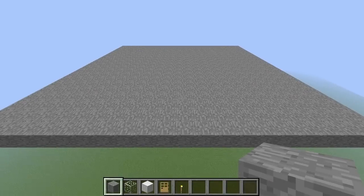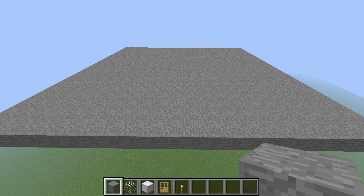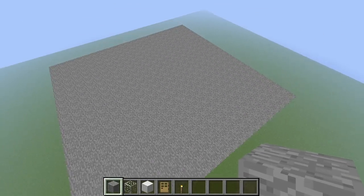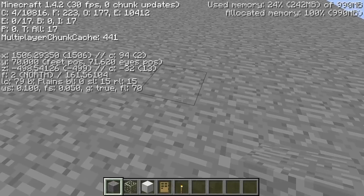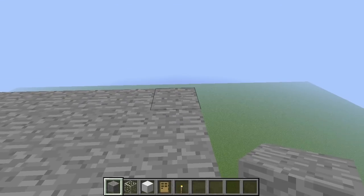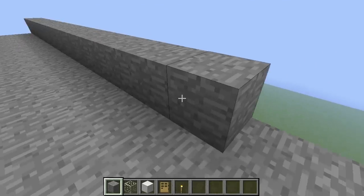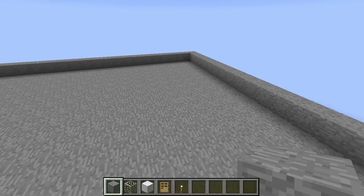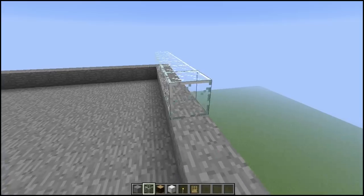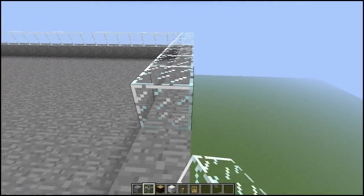Once you've got your villager situation under control, the first step of building the village spawn tower is to lay down your bottom floor. Go ahead and build a 21 by 21 flat platform — I'm building mine at Y equals 70. Once you have your platform set up, go ahead and build a simple ring around it. Then add another layer on top of that. I prefer to use glass, but you're free to use whatever blocks you want — none of them are special.